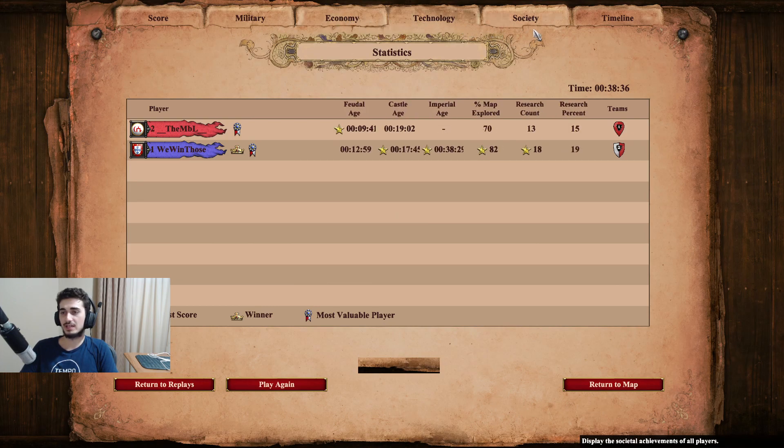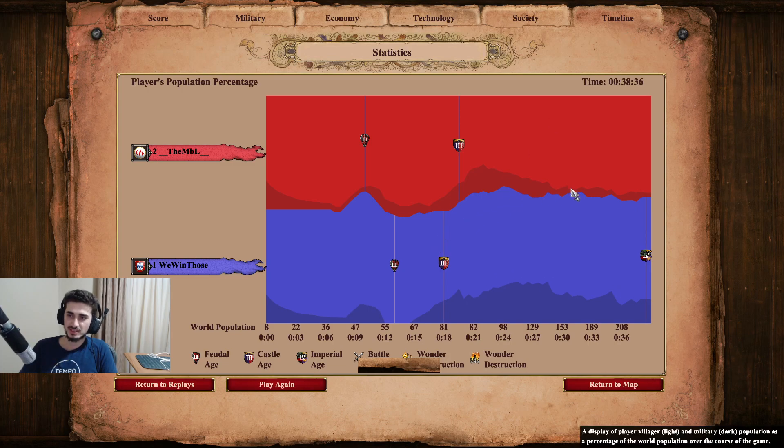Looking at the stats - kill/death is pretty even, but I had the population lead, map control lead, and relic lead, so it's a pretty smooth game near the end. That's going to be pretty much it - thanks all for watching. These So You Want to Play videos will be coming out on YouTube once every few days. If you're watching on Twitch for the subathon, sub it up and keep the stream going. I hope you guys are enjoying the So You Want to Play content, and I'll be mixing in gameplay videos and tier list or talking videos to keep variety. Thanks for watching, take care, and I'll catch you guys next time - peace.